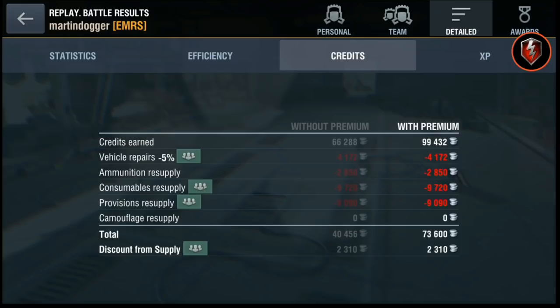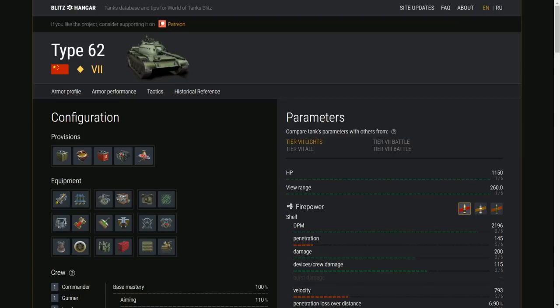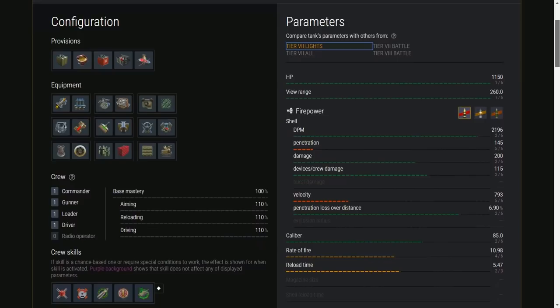I'm using Blitzhanger to show you the statistics on the Type 62, comparing it to all the other tier 7 light tanks. Hit points and view range are fairly good — 260, top of the class — but the mediums have that as well at this tier, so there's nothing to write home about. Your DPM is 2,200, really good. 145 penetration on AP — that's on the low side.